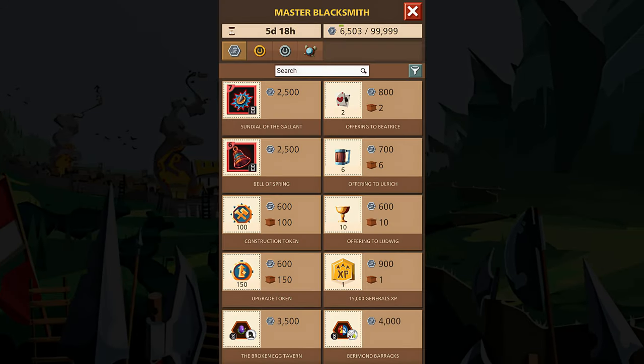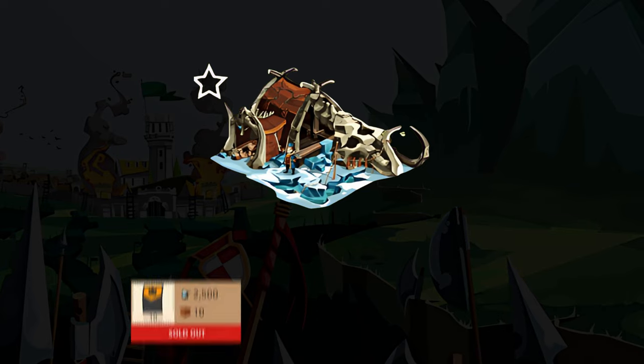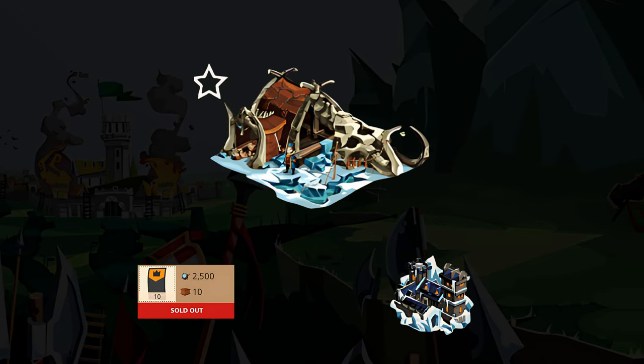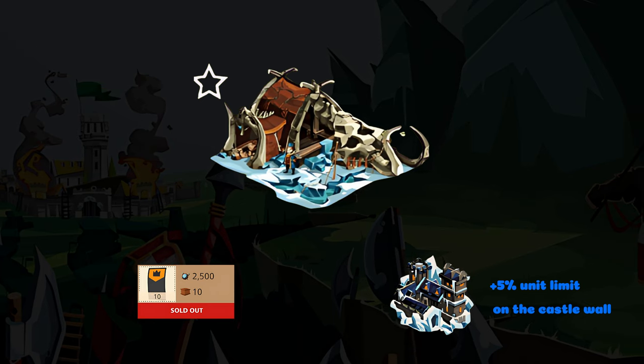Moving to seats: don't spend them in the Master Blacksmith shop — just go and complete your Hall of Legends. My recommendation for the ice championship shop is to first make sure to get the 10 affluence tickets every week, then you can buy the winter brew skin, which is pretty good, giving you five percent more unit limit on the castle wall.